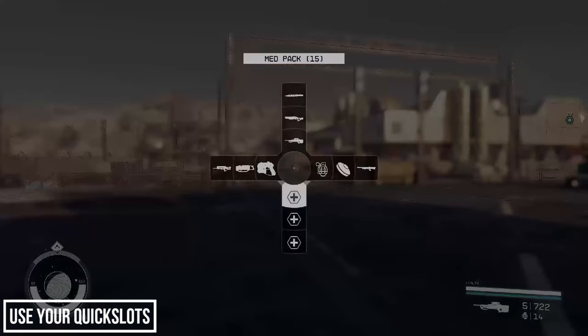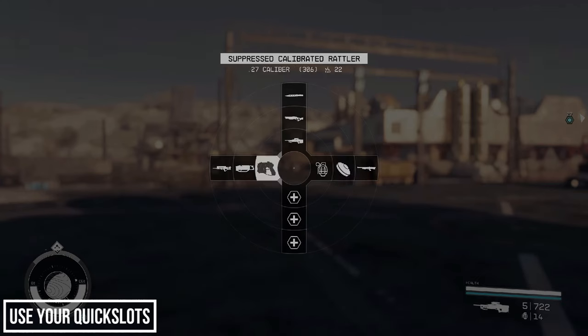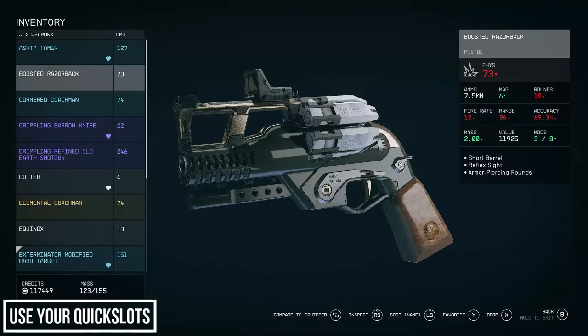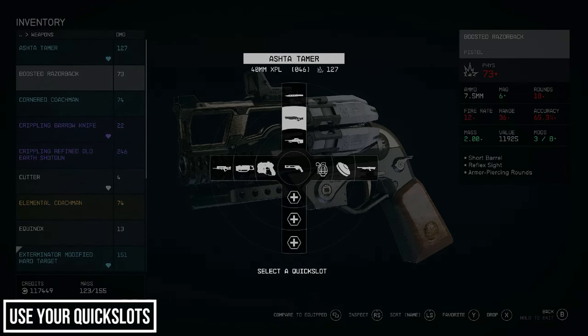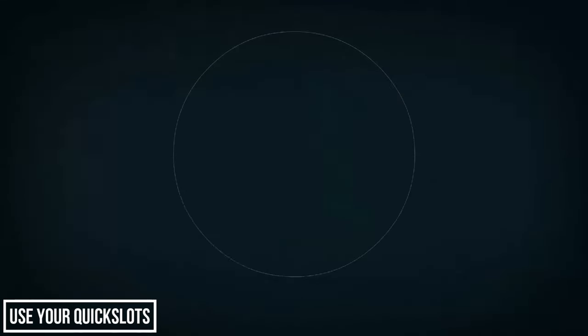Make use of your quick slots — you have 12 spaces in total for your most used items. I have my healing items, explosives, cutter, and favourite weapons in there. It's far quicker than cycling through menus to find something. If you want to set something in your favourites, just click the favourite button and pick which slot you want to use — that item is then available to switch to without going into your inventory.